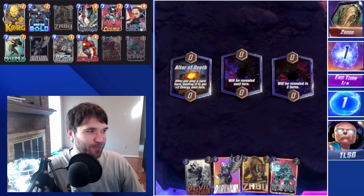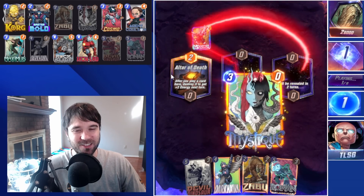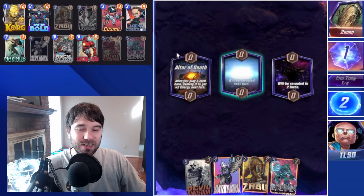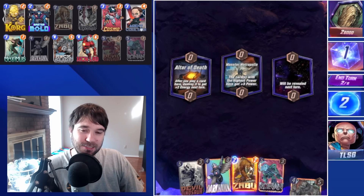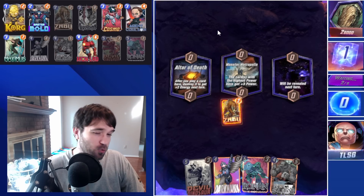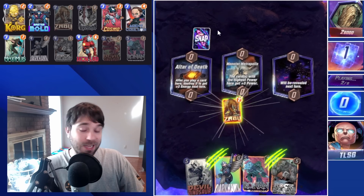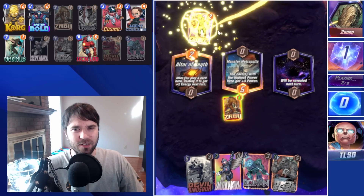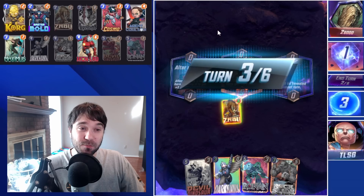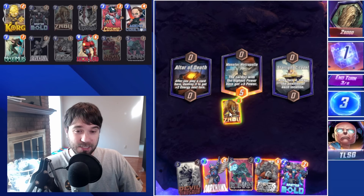Next up we have Two Good. The first location is the Altar of Death. They have Yondu — so it's either a Null deck or a Galactus deck, which becomes really iffy really quickly. We play Zabu. We have a potential Cosmo to block a Galactus play if that's what they go with. Then there's the Electro — that's unfortunate. I did end up cutting Enchantress, which is your biggest counter if a Galactus play goes off.